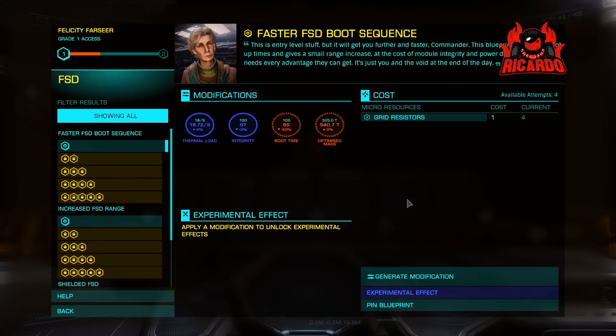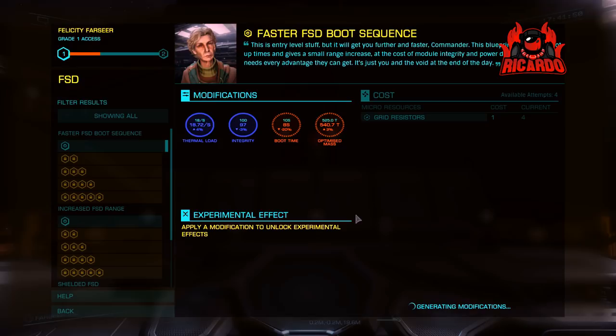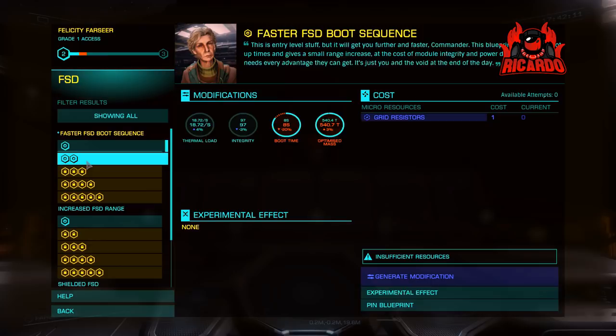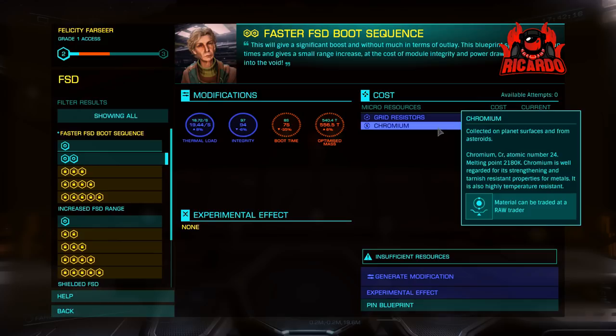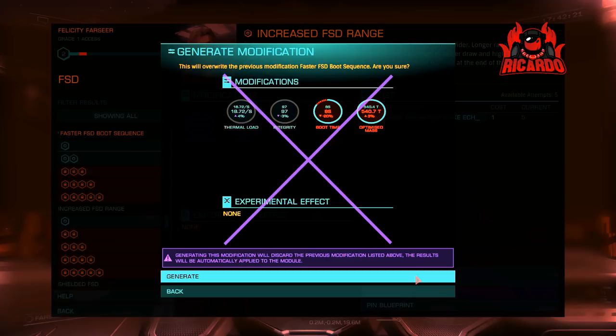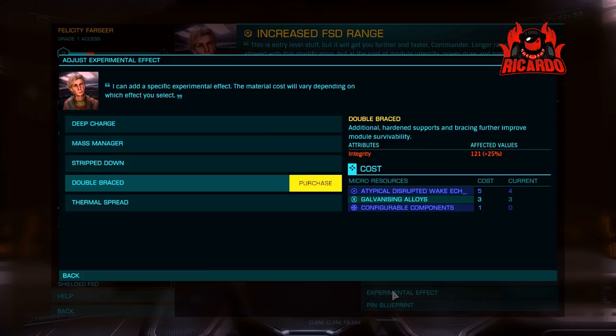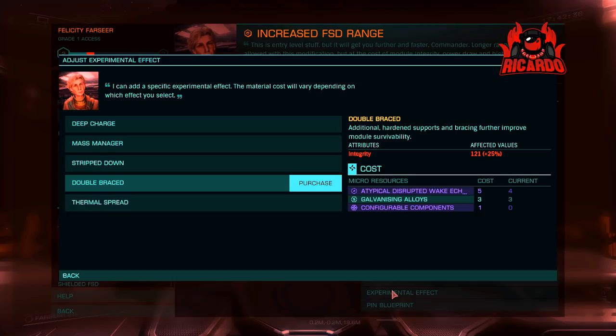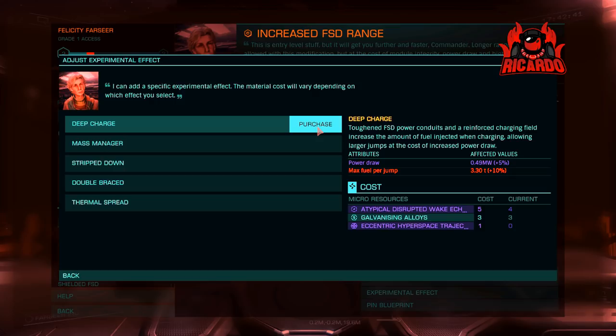The new engineering section has drastically changed from previous versions. You can now generally see that what you do makes an improvement without jumping back and forth between different screens. I used to sit there engineering things for my Imperial Cutter and wasn't entirely sure what I was doing was making an improvement — sometimes it would even be a decrease. The old wheel of fortune — or wheel of misfortune, as some would say — is gone. The ability to generate a modification now depends on additional items you have. I've already detailed what you need in this video, and I'll also pop it into the comments section.